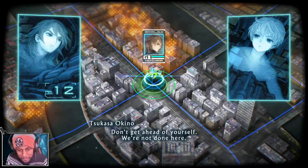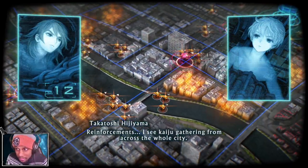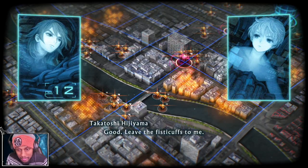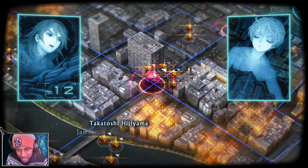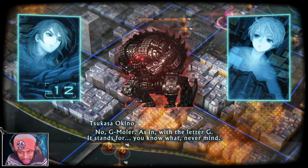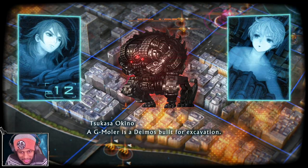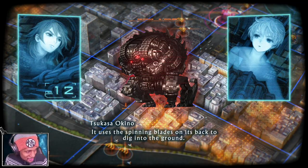Don't get ahead of yourself, we're not done here - reinforcements! I see kaiju gathering from across the whole city. I'll release some more drones to expand our search range. Good, leave the fisticuffs to me. What I'm worried about is the G-molars in the back. A G-molar - with the letter G - is a Deimos built for excavation; it uses the spinning blades on its back to dig into the ground.